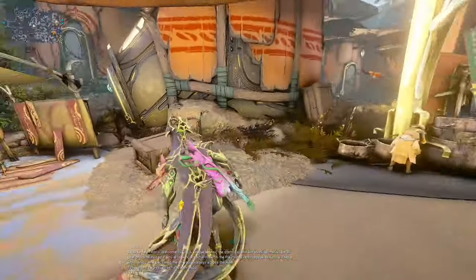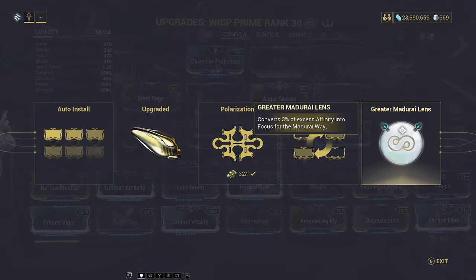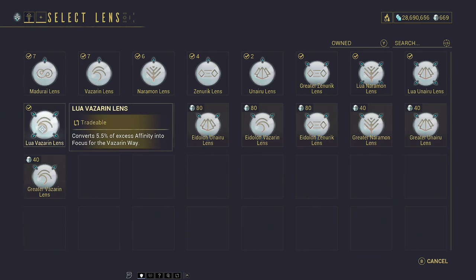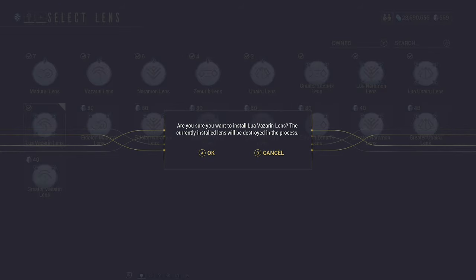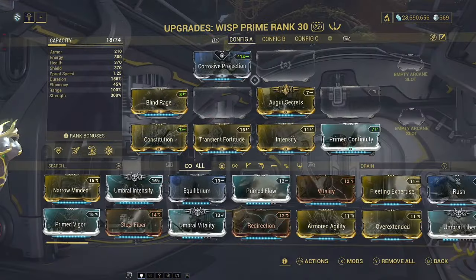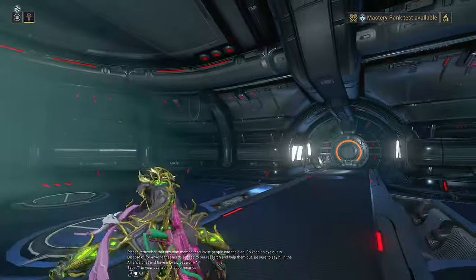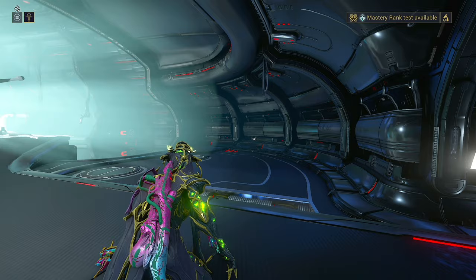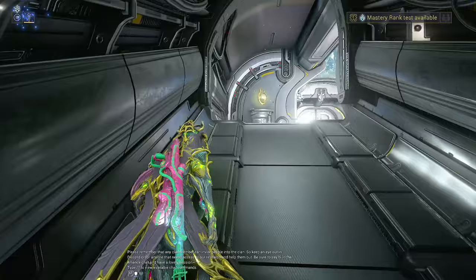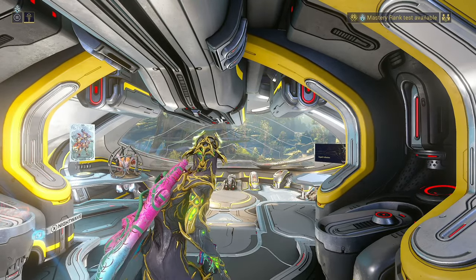I personally feel it's much better to just be earning focus straight away. It's also worth noting that you can change lenses, but if you take a lens off and switch to a different one it will break your currently equipped lens. So I recommend keeping a lens on until you have maxed out that school. It's going to take a while — at Mastery Rank 26 I can earn 380,000 focus per day, and it takes around 11 million focus plus a couple of Eidolon shards to max one school out.